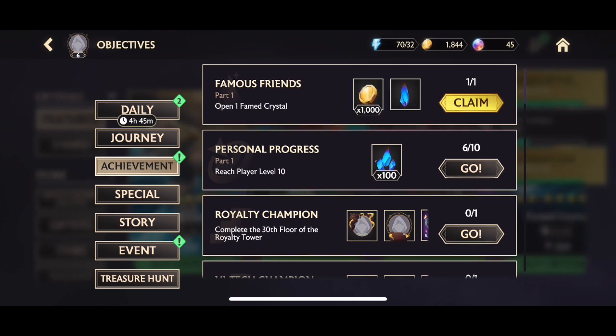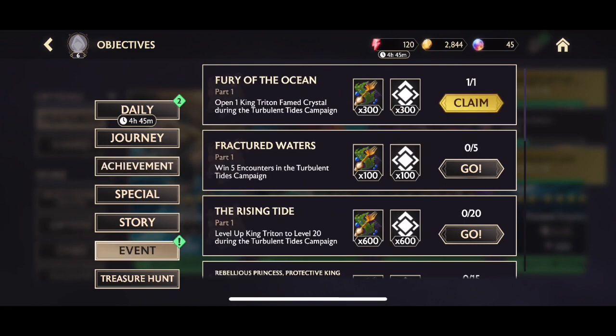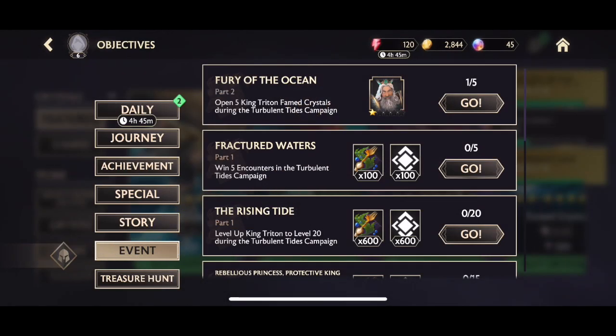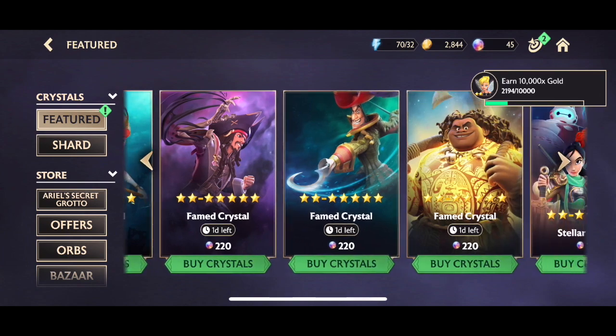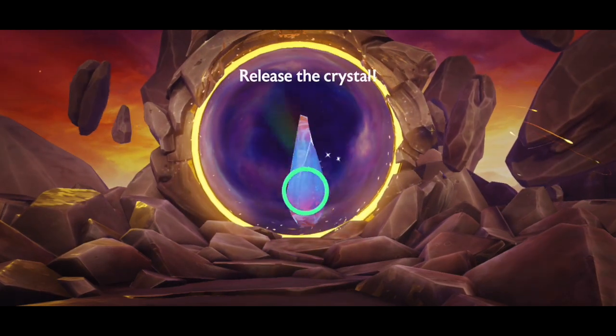We're only one fame crystal pull away from getting ourselves the guaranteed King Trident one-star. The aim of the game is to get this one-star King Trident as fast as possible, take him up to a high level, go for the event quest, and get him as high as possible.